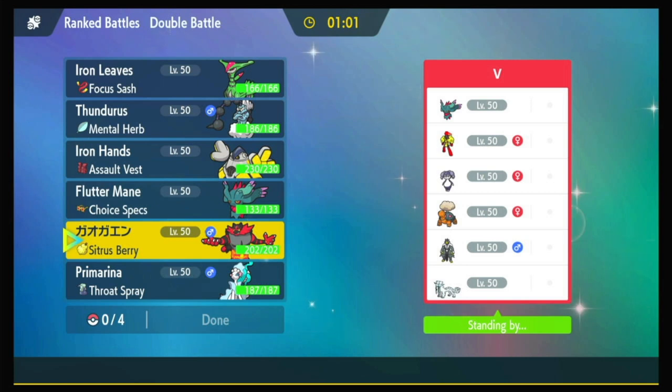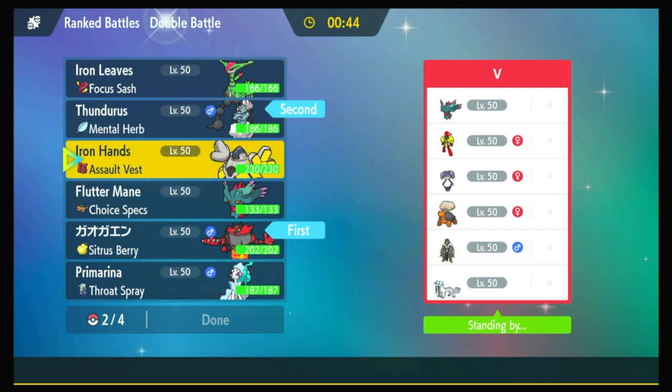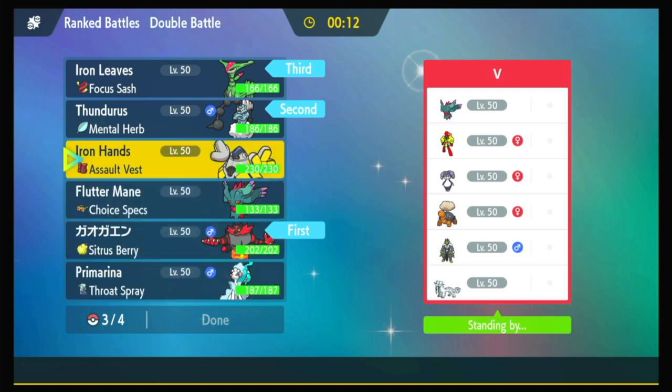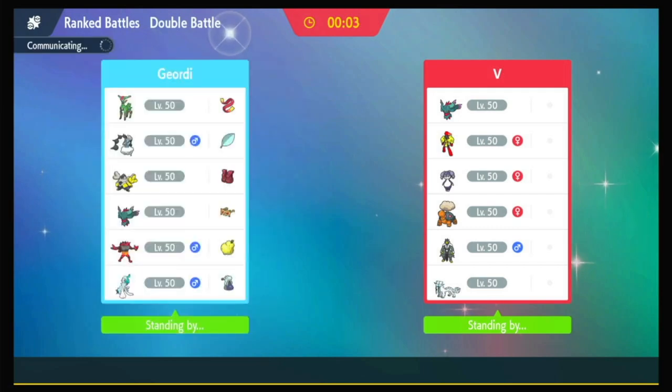So we need our anti-Psychic Spam immediately, and that's Incineroar — we have Snarl, we have Dark typing, it is fantastic. We could also lead with Thundurus to turn off the Psychic Terrain entirely, which could benefit us. I don't hate that. I also don't hate Iron Hands, or Primarina, or Fluttermane. Iron Leaves is a little iffy, but if we're going to be setting up Electric Terrain anyway, it can do a ton of damage late game once we stall out Trick Room. You know what, Iron Hands did great last time — let's give Fluttermane a chance here. I do like it if they end up going with the Chien-Pao mode, but we'll see.